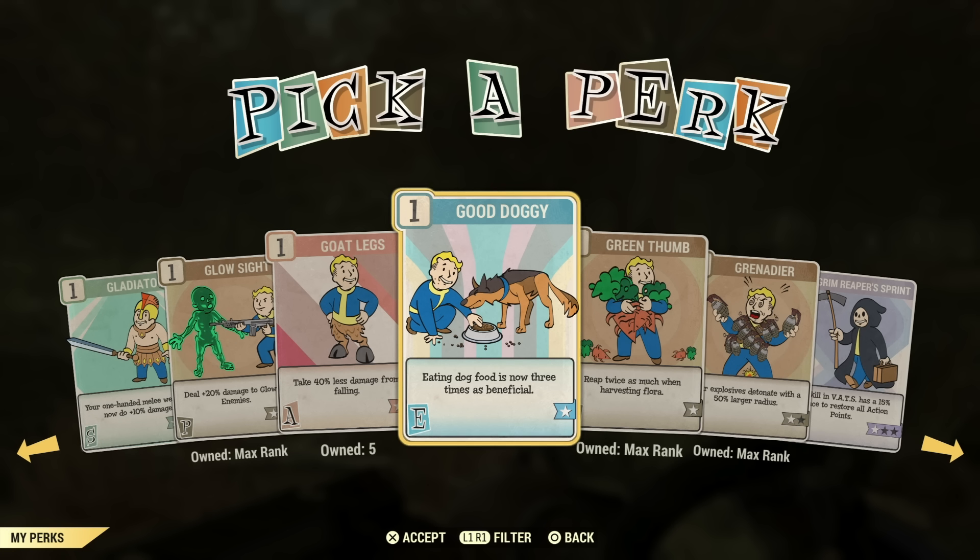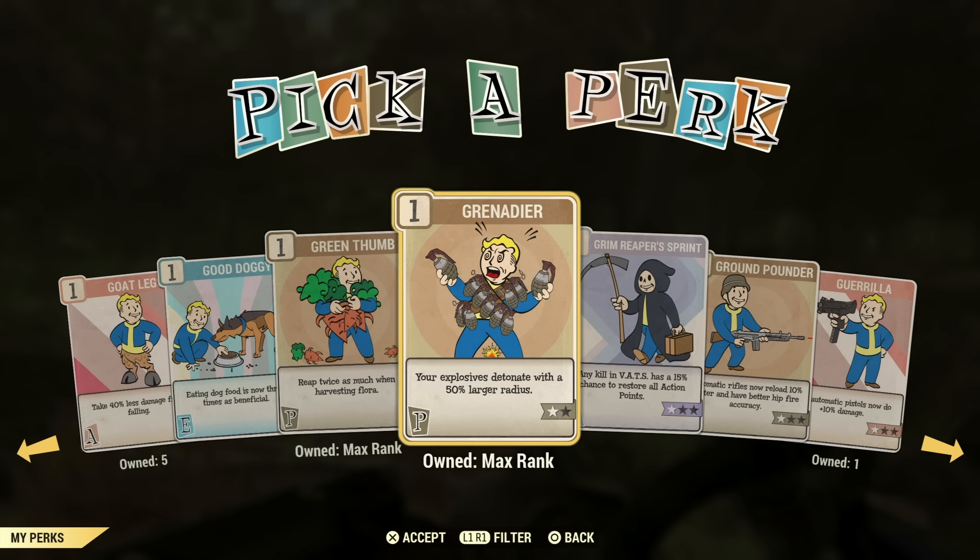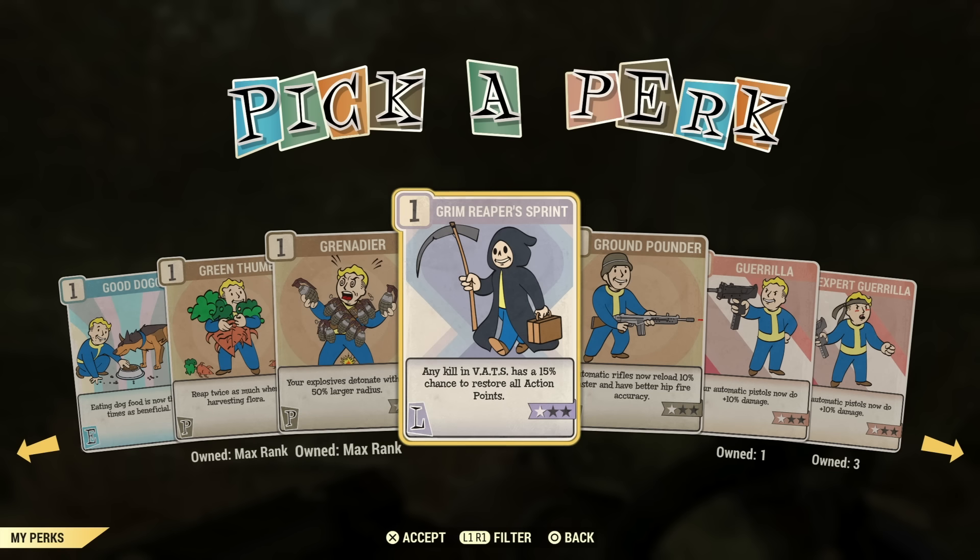This perk helped with my food earlier in my leveling, but definitely not a necessity. Green Thumb is a great perk card — it's a must-have to have in your back pocket for collecting vegetables or flora. Trust me, you're going to want to use this perk card. This is a must-have for any Fallout 76 player. Grenadier ups the radius of explosives — if you're a grenade build or leveling up in West Tek, this might be useful to you.